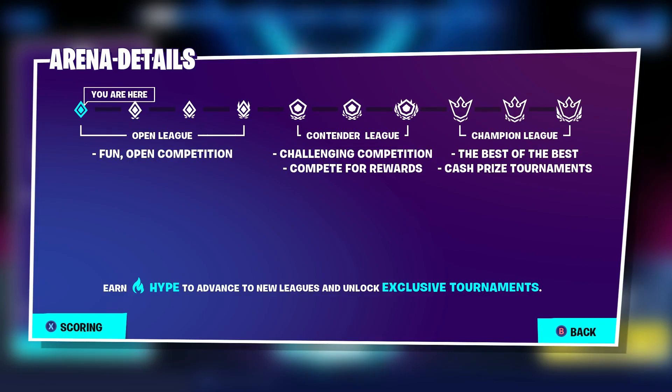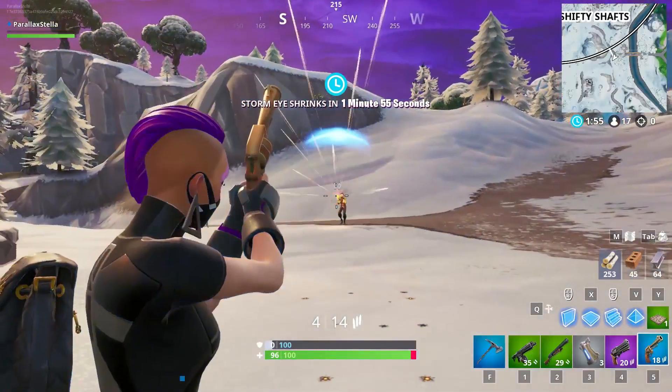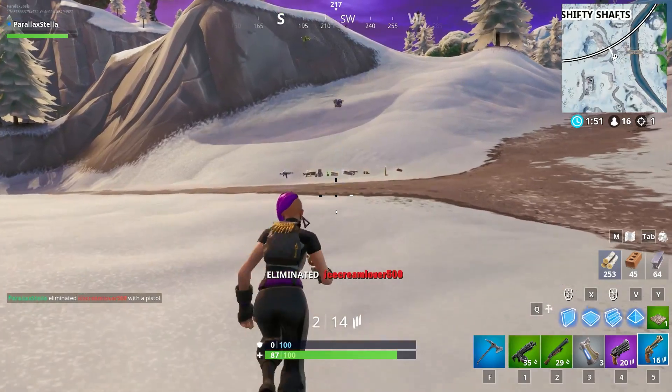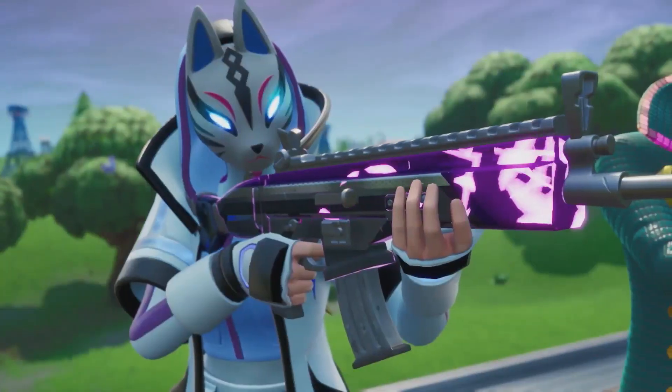Matchmaking in arena is still based on players with similar hype. A new game mode coming soon to the season is called Arsenal — it's essentially a gun game mode where you work your way through all the weapons, starting from higher rarities and ending with the lower ones. Infinite Ammo is on for this mode and players will drop materials when they are eliminated.